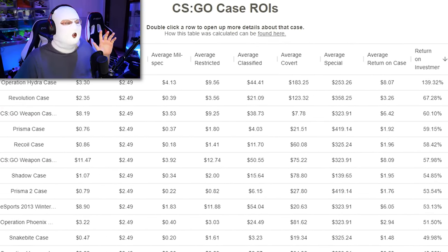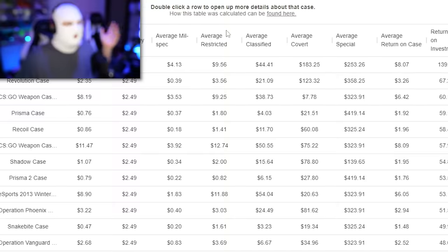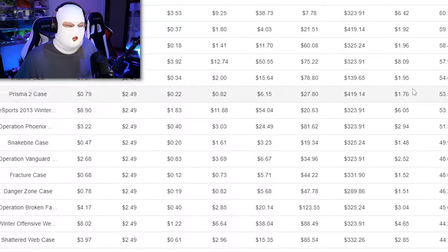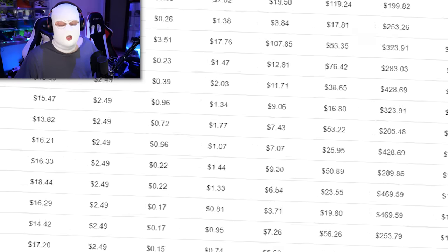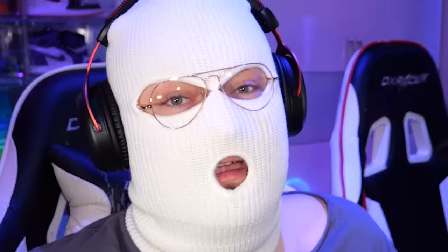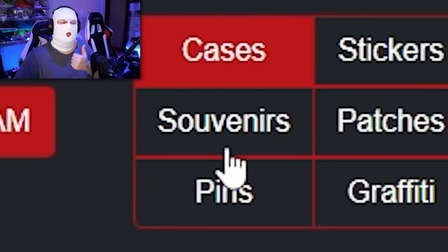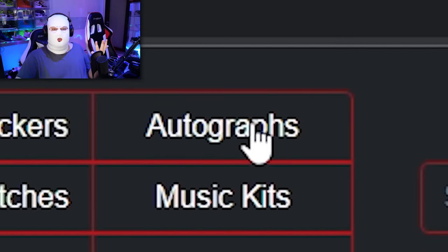In many videos I've been using this site called CSGO Case ROIs, but it only has cases and I don't think it actually does the value justice. While browsing Twitter I found this site, csroi.com. This isn't a sponsor or anything, I simply just found this site and thought I can make a video about it. Because CSROI doesn't only have cases — they have souvenirs, patches, stickers, autographs, music kits, pins, graffitis, everything.